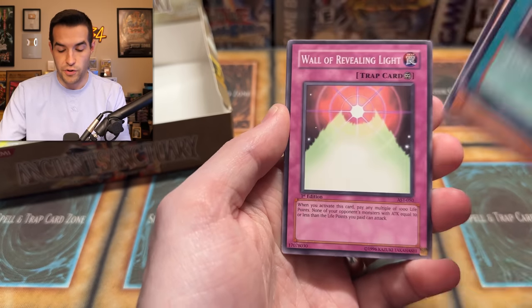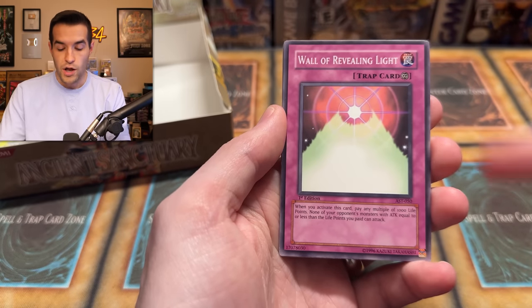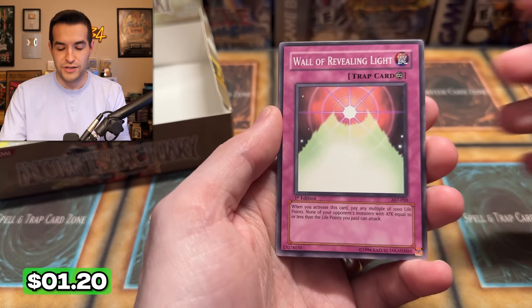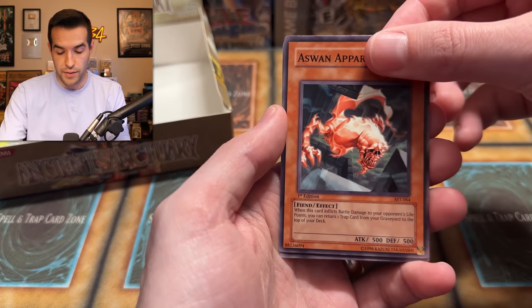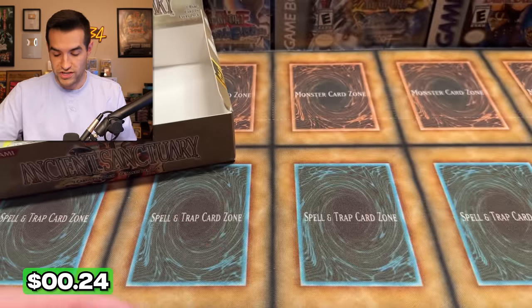Come on, Secret Rare — we need one. Regenerating Mummy, Weapon Change, Protector of the Sanctuary, Mermaid Knight, Emissary of the Oasis, Micro Ray, Disc Fighter, Soul Reversal, and Special Hurricane. Still looking for that secret. Still got several packs left. Hopefully there's a secret in one of these booster packs — or even a fourth ultra would be cool. Vampire Lady, Enchanted Fitting Room, Sand Gambler. Wall of Revealing Light — I think that just came off the list or it's at two now. Disc Fighter, Soul Reversal, Apparition, and Grave Protector.